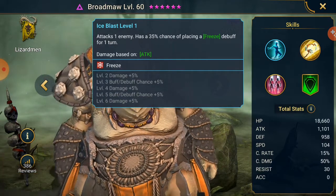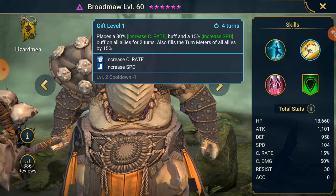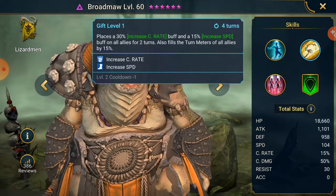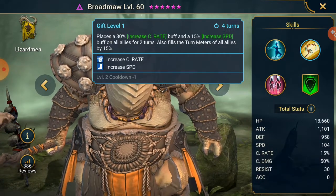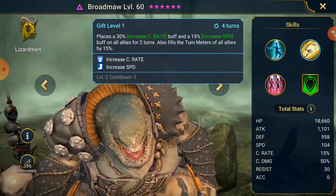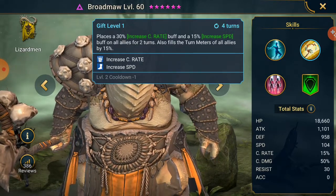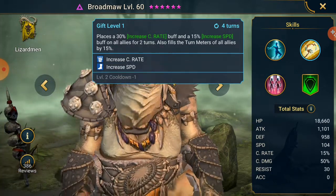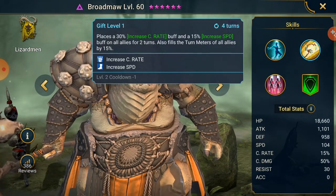And he's not to be taken lightly. Gift at level 1 - I recently put books into mine, so I got this and the A3 fully booked. He will increase crit rate and increase speed on all your allies for 2 turns, and he will fill the turn meters of all allies by 15%. So if you're playing my team specifically, you can now build to 70% crit rate, 65% if you want to throw in the mastery. He will increase your speed and your turn meter - that's massive. I'm pretty sure the turn meter fill was added onto this recently. It makes him a lot stronger, a lot better as a team player, helping your nukers and debuffers go.